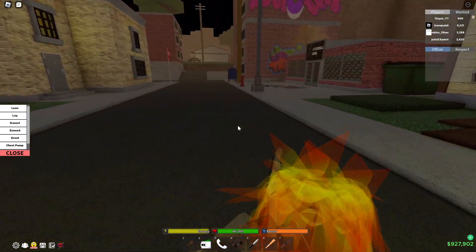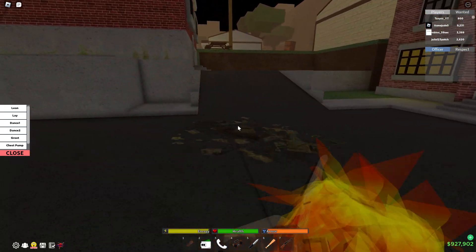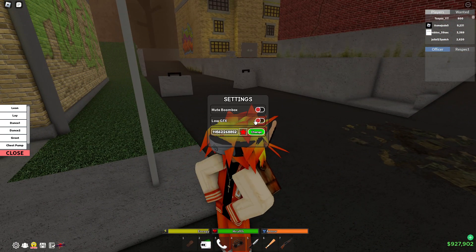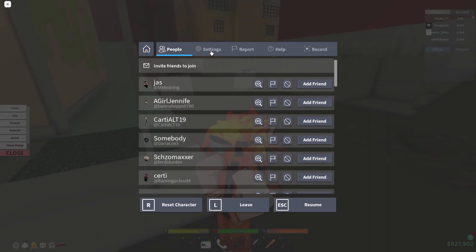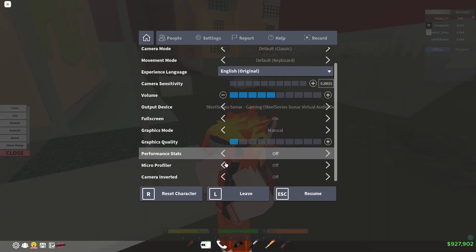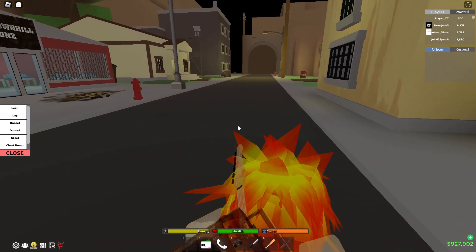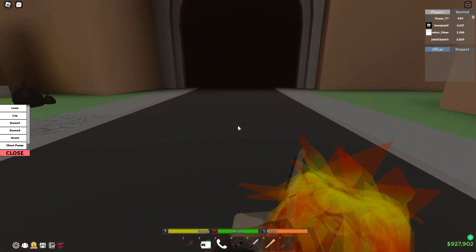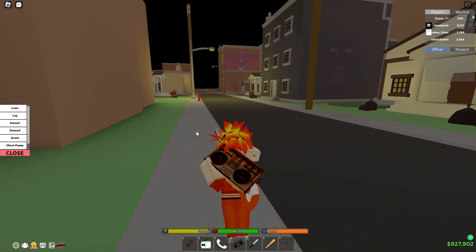So this is what it looks like whenever you get carried and you don't really have it working. What you want to do is turn on low GFX, then click on escape and bring this to one. Now your game will look absolutely trash, but your macro will work all the time.